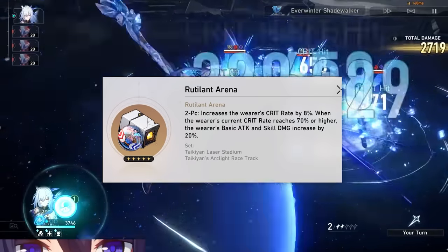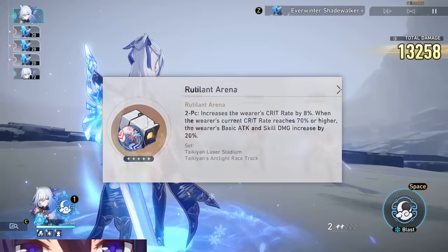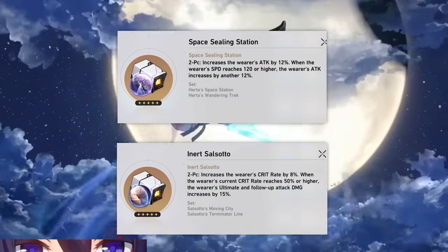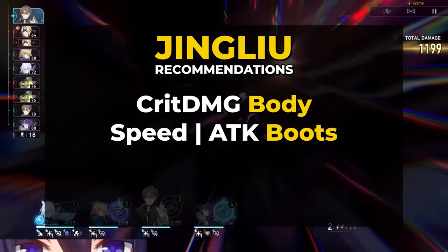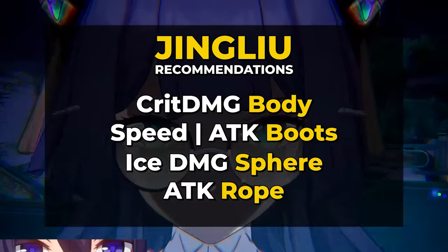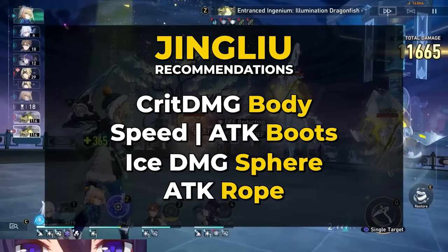You may not have 100% uptime on Rutilant, but the effect is so strong that it ends up being the best choice anyway. For other options, you can go with Space Sealing Station or Inert Salsotto, whichever has better substats. For Jing Liu, you want crit damage on her chest, speed or attack on her boots, ice damage sphere, and an attack percent rope. You're likely not going to need crit rate as a main stat since she gets such high crit rate buffs, so damage is the way to go.